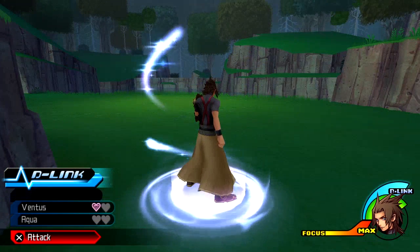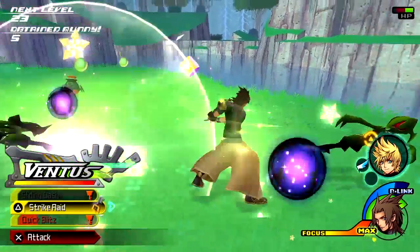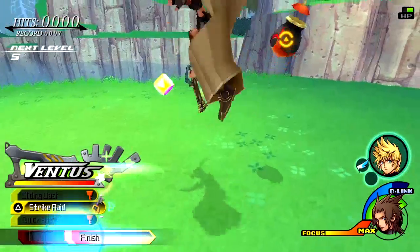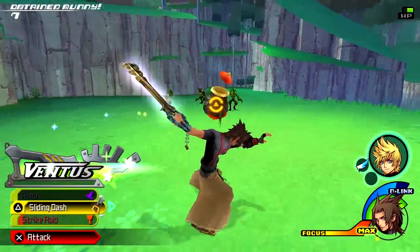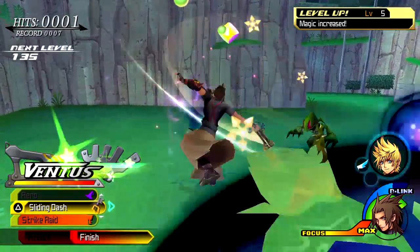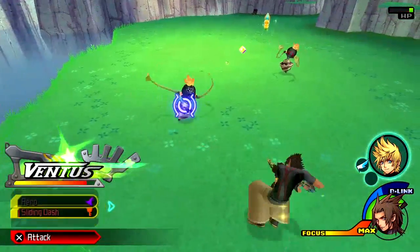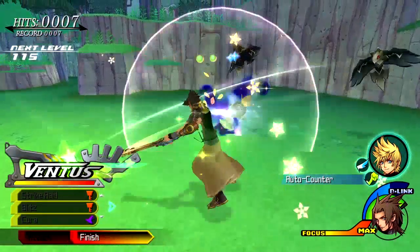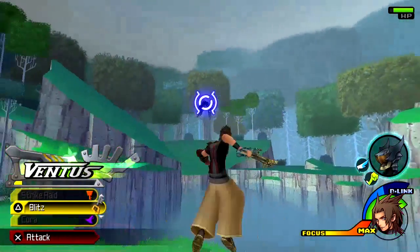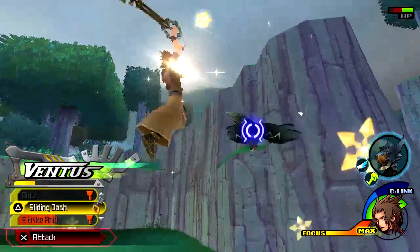It takes a little bit to activate. Oh yeah, that is beautiful! Without it Terra is really slow. Ventus is basically your saving grace with Terra. How long do you get Ventus's D-link? Oh damn, we're going up for food — we should hurry up.